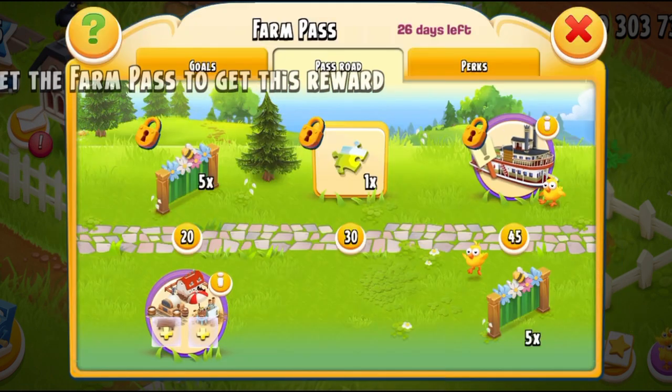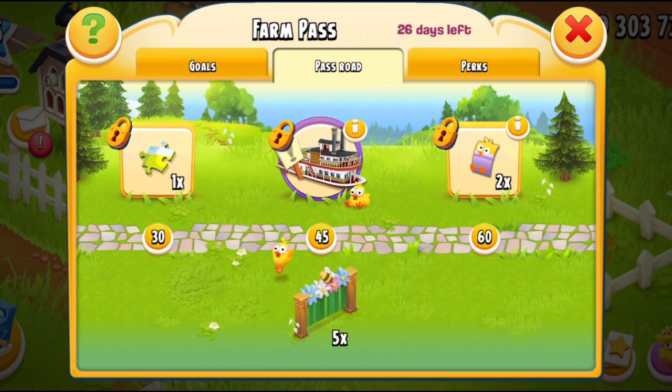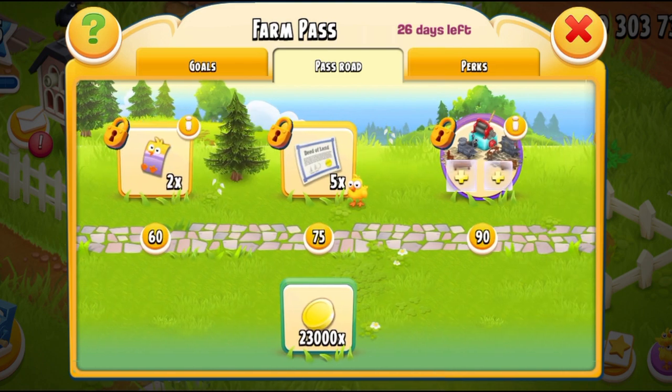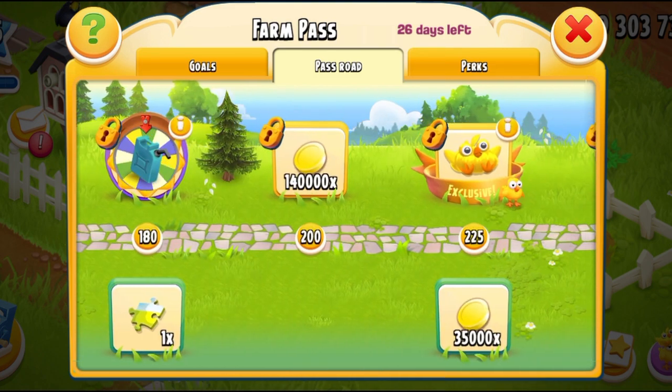We're having some Easter fences that are really cute — five on the top road and five on the bottom road. If you purchase a Farm Pass, you will get 10 of them. We're having chick vouchers as usual, there's some coins, more perks, and expansion permits.